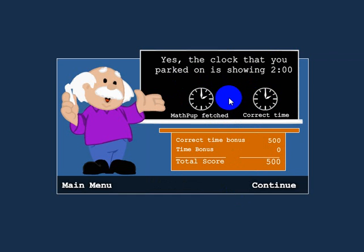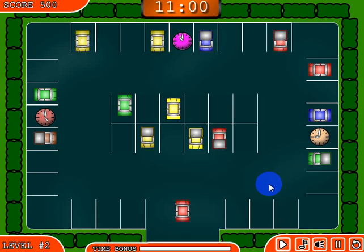I'll show you in a minute what it shows when you get the incorrect clock. The levels — it tells you what level you're on here. There are 10 levels in the game. This icon here will toggle the music on and off, sound on and off. This will pause the game and this will restart the level.